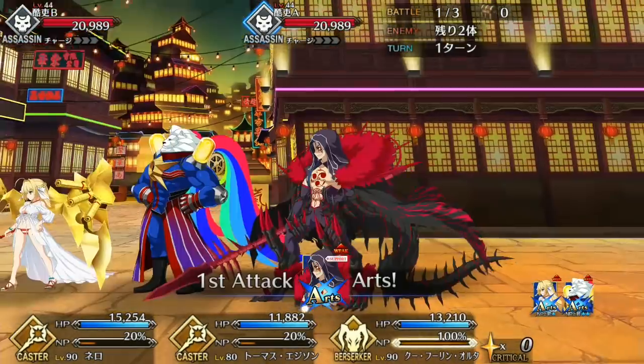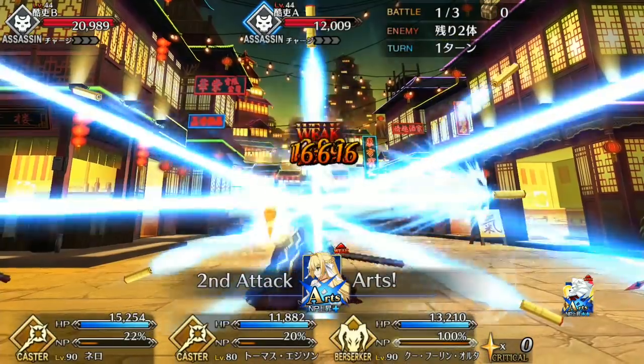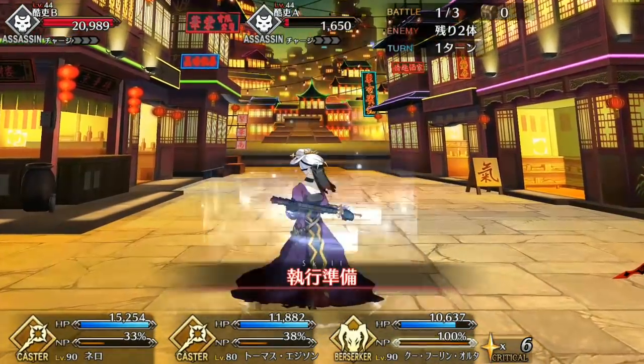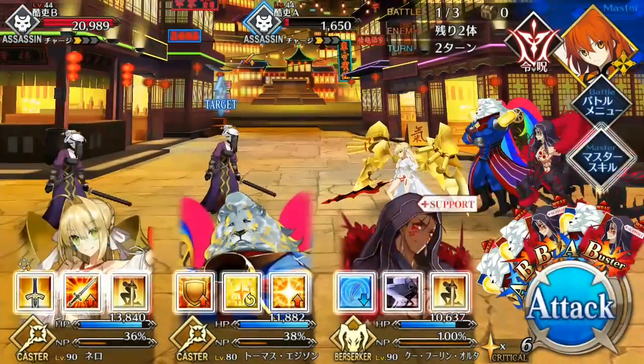We'll be examining his stats and skills, as well as going over pointers on how to utilize them effectively, and an overall grade comparing him to how he stacks up to the other 4-star servants. I also have a spotlight for Jean Alter and an event guide for the upcoming Da Vinci and the 7 Counterfeit Heroic Spirits event, so please do check those out right after this.